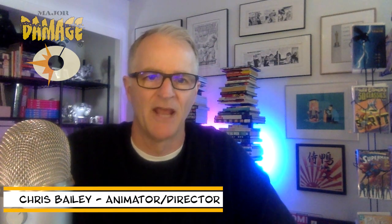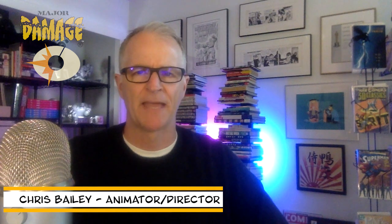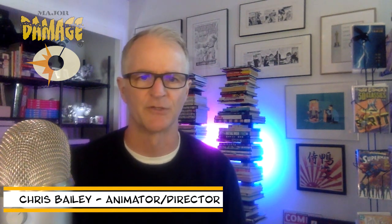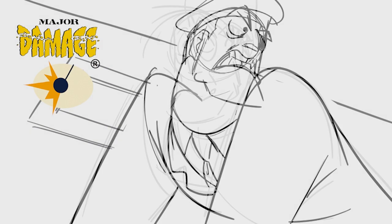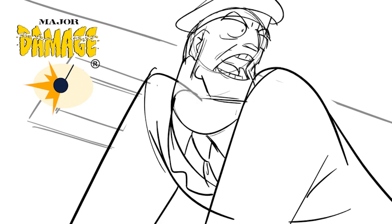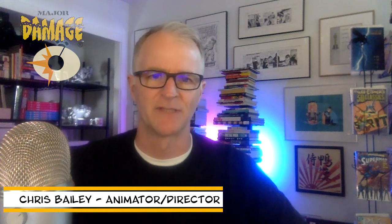But before we get to the animation update, I want to give you an animation tip. Something came up in my animation class where one of the students was trying to animate a head shake. I saw the test and said, what the hell is he doing? The problem is he wobbled the head back and forth, which is a very common mistake — I see it in professional storyboards all the time. The trick is to rotate the head around the center and not rock it back and forth. Do that, and your animation is going to look great.